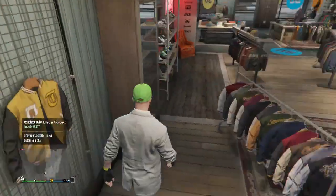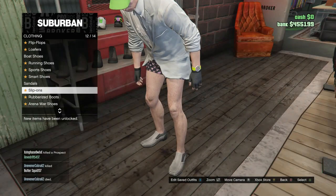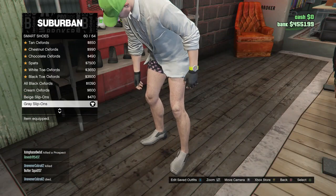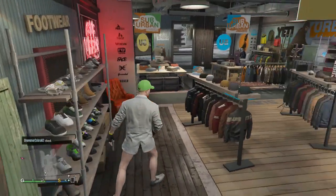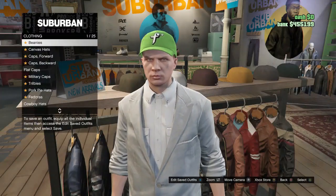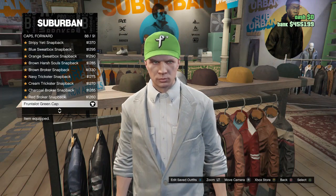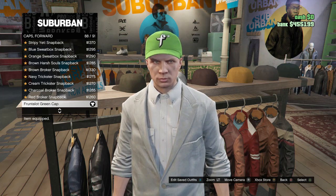After you guys buy that watch, walk over to your shoes, scroll down to smart shoes on slot 10, and buy the gray slip-ons on slot 60. After you guys buy your shoes, back out, walk over to your hat, scroll down to caps forward on slot 3, and equip the Fruit-a-Lot green cap on slot 88.